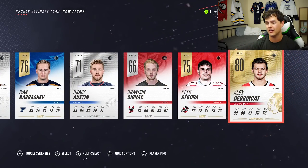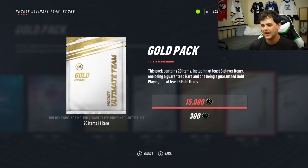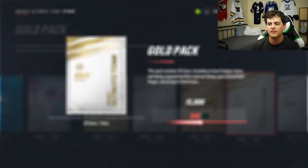Or Sidney Crosby. I don't care either way. Alex DeBrincat. Justin Falk. Dylan Strome. Whenever we get dissed by a pack, we just got to flip back to what was fine before — a gold pack. Every time we get a brutal pack, we're just going to flip flop back and forth.